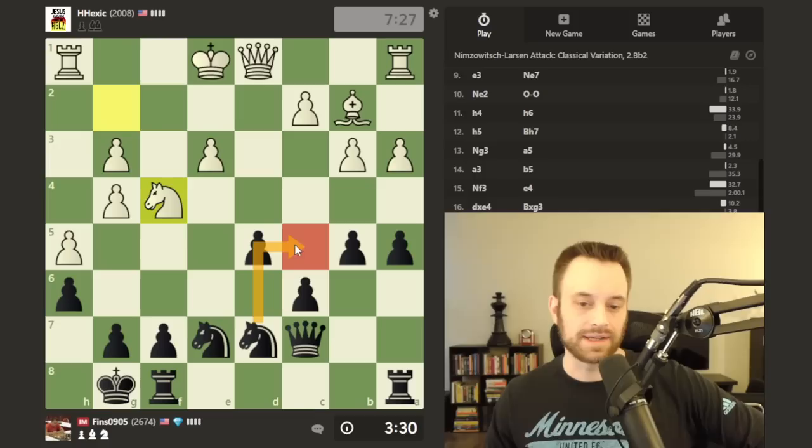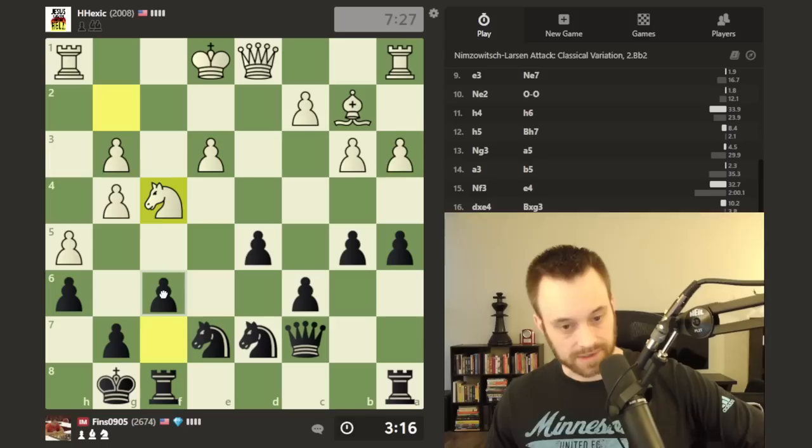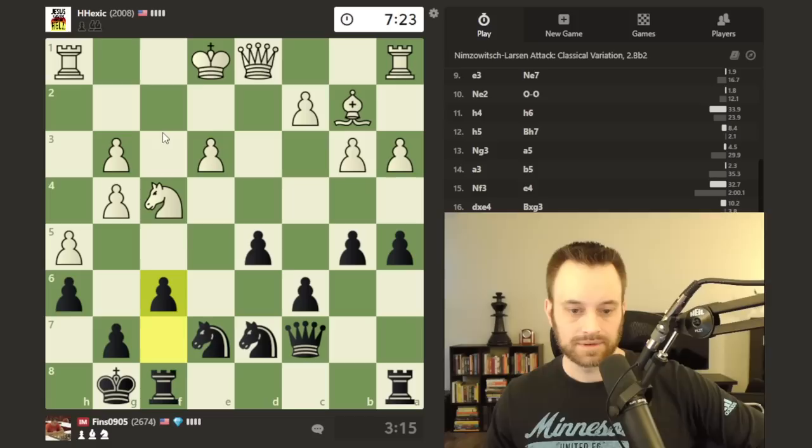Knight here runs into queen d4 again, so I'm thinking about the f6 move. Knight e5 is another option. I'm going to play f6 — note that this is not a blunder of a fork because I have queen takes g3 with check. Let's put a roadblock in the way of this bishop.